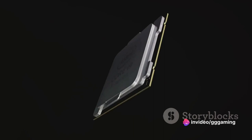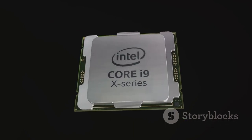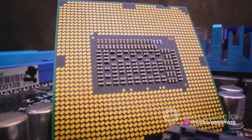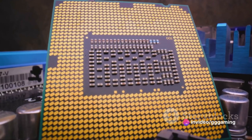The processor requirements tell a similar story. Where the latest Assassin's Creed game would be happy with an Intel Core i5-2400, Alan Wake 2 won't settle for anything less than an Intel Core i5-7600K or its AMD equivalent.